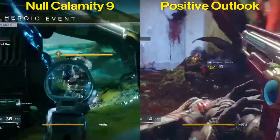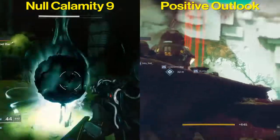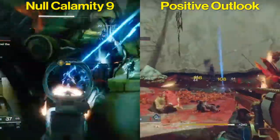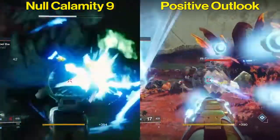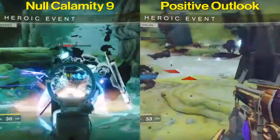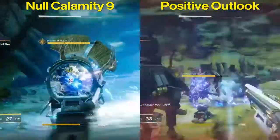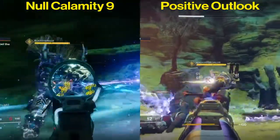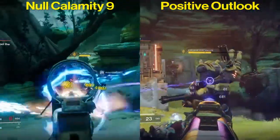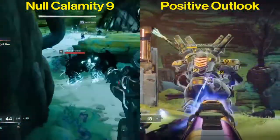Now for PvP — again, both guns have a place and it could depend on your playstyle. However, because of their archetypes, even though the Null Calamity appears to have better stability in the stats, the faster fire rate actually makes it feel less stable than the Positive Outlook. That initial instability is definitely not welcome in PvP, as the first shot can make or break your gunfight when facing an opponent. For that reason, I'm giving my PvP edge to the Positive Outlook.